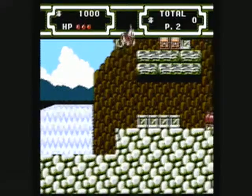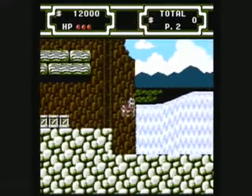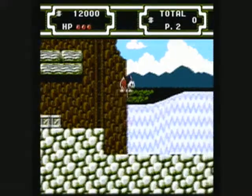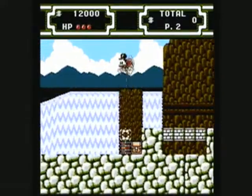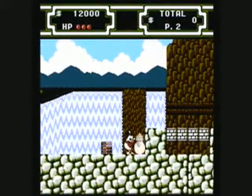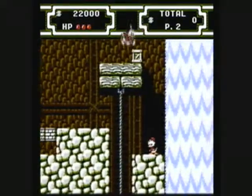The controls are very simple, pretty much the same as the controls in the first DuckTales game. Except now, in order to do the pogo jump, you just press A and B. In the first game, you press A, B, and down. But in this game, it was reduced from a three-button combo to a two-button combo, which makes it much easier.